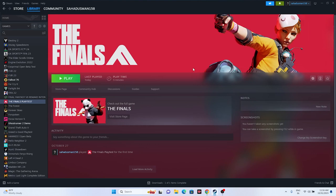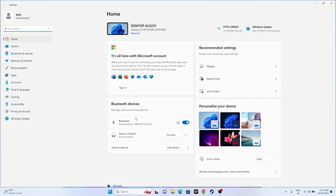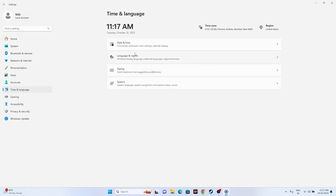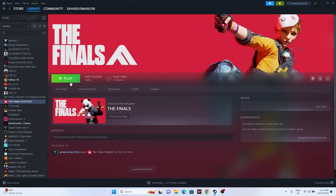Next, make sure the date, time, and region are correct. Go to Settings, navigate to Time and Language, then Date and Time, and make sure the time zone and everything is correct. Then go back to Language and Region and make sure you have selected the country according to your geography. This fix was found on Reddit and worked for many users.